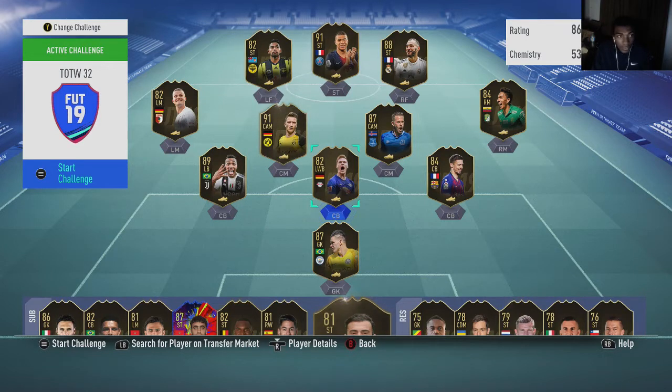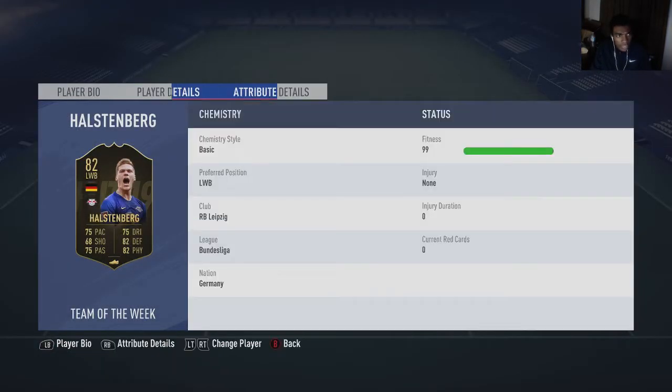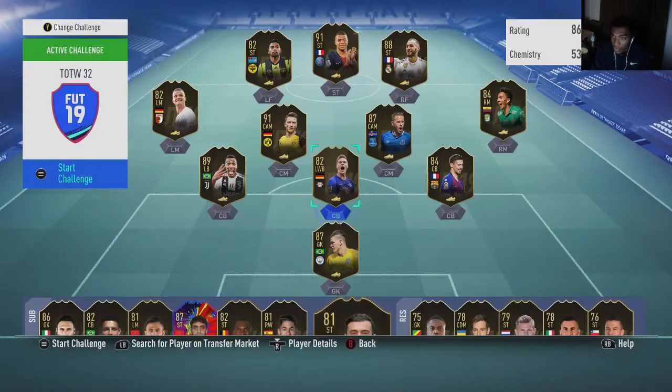Then we have Marcel Halstenberg — he's a left back from the Bundesliga, going for around 15,500 to 16,000 coins on PS4 and around 15,000 on Xbox One. He's a perfect card to snipe — try to get him for 2,000 coins less than his going price, list him, and make around 1,000 coins per card. He's a very good card with a lot of volatility.